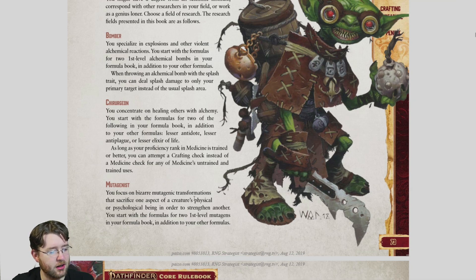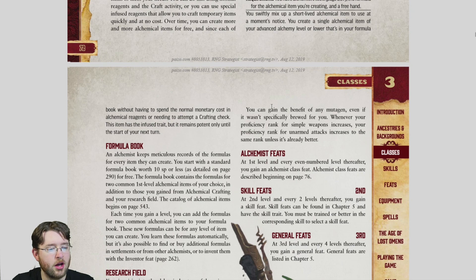For the Mutagenist, you get two free mutagens and the extra formulas. You can gain the benefit of any mutagen even if it wasn't specifically brewed for you. Also, whenever your proficiency rank for simple weapons increases, your unarmed attacks increase to the same rank unless already better. That's useful because if you're mutating yourself, you may not always be using weapons, so having trained unarmed attacks makes sense. And if you find yourself disarmed, you can fight bare-knuckle with no penalty — it ranks up alongside your regular weapons.